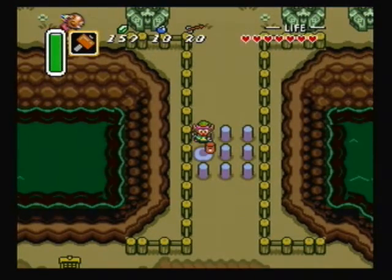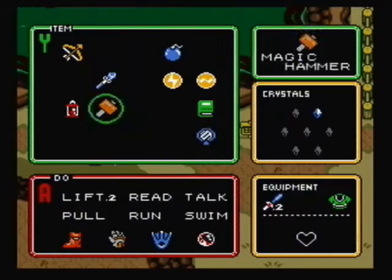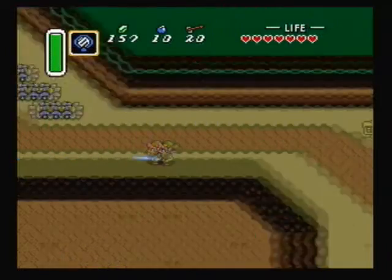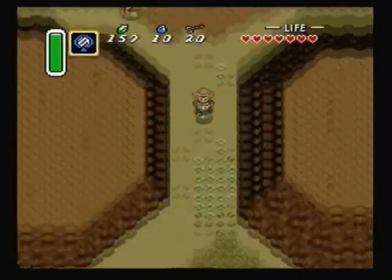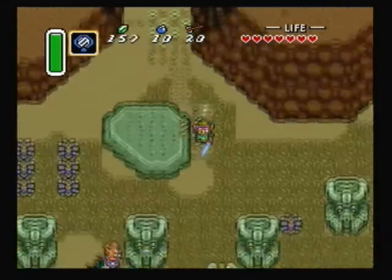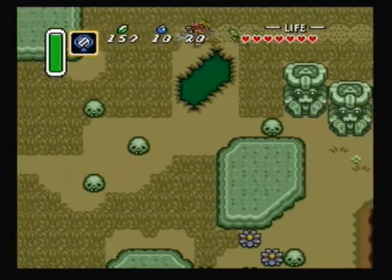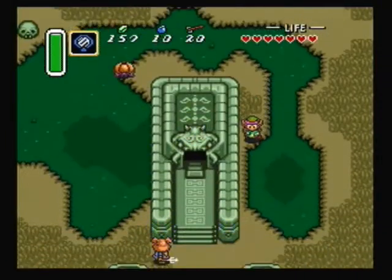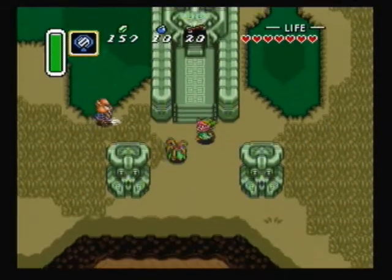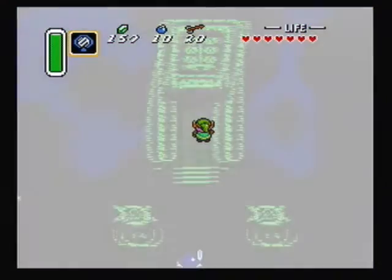Use the hammer to pound down these weird purple stakes, and over here to the left. We'll have to return to the light world in order to actually gain access to the next dungeon. The second dungeon is over here to the left — this little place right here. Return to the light world, then we have to go in and drain the water.